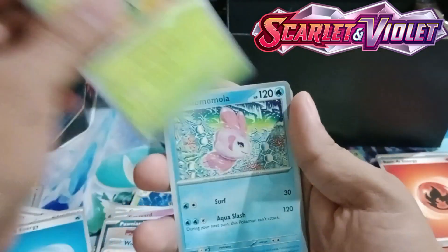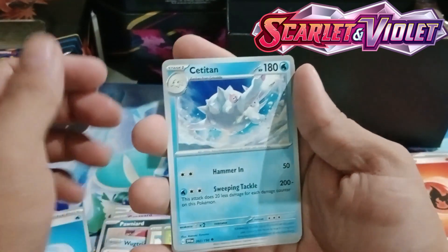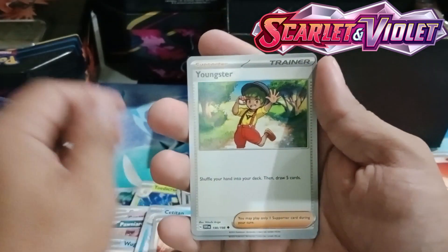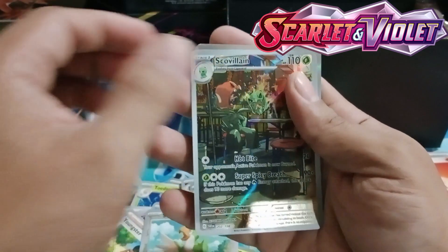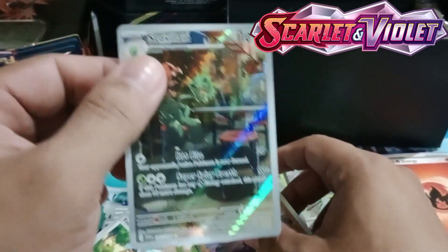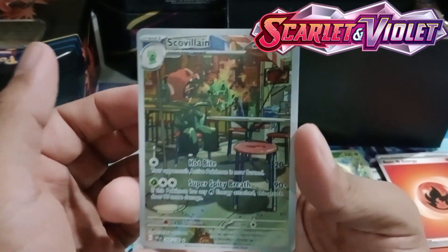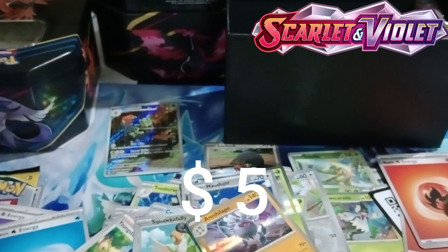We have Squawkabilly, Jaksaidon, Alomomola, Ceruledge, Sanguine bloodline, Youngster, and Squawkabilly again — and then we have the alternate art of Squawkabilly! Yes! Squawkabilly alternate art! The value of this card I think is five to six dollars.